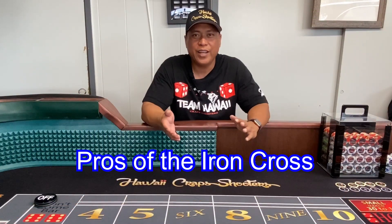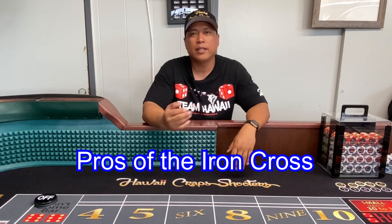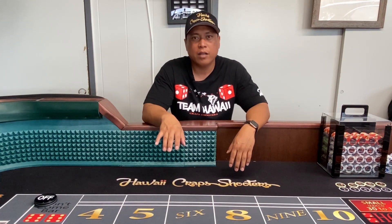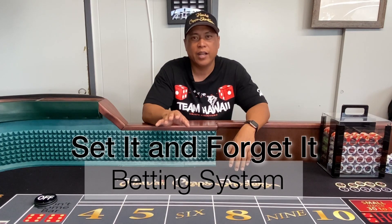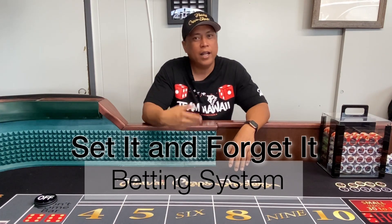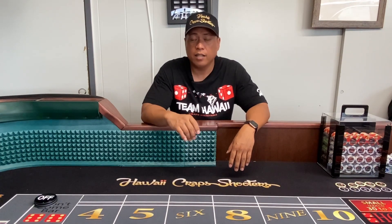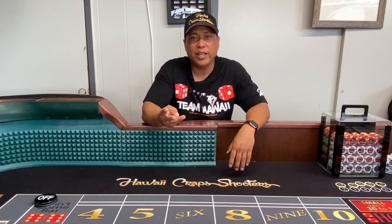In summary, as you can see, the Iron Cross is super simple — that's why I said this is the best strategy for beginners. You basically set up your Iron Cross and just collect. I call it the 'set it and forget it' system. You collect $10 at every hit, trying to get that six-hit HBE. We got lucky on some — we hit the 12 that paid us three hits so we got there quicker.